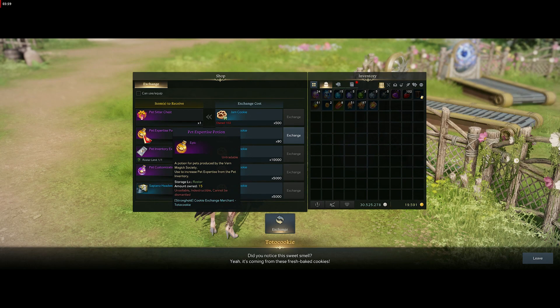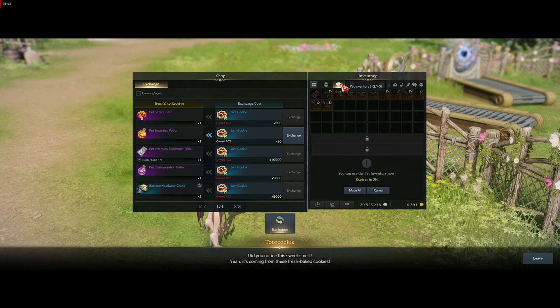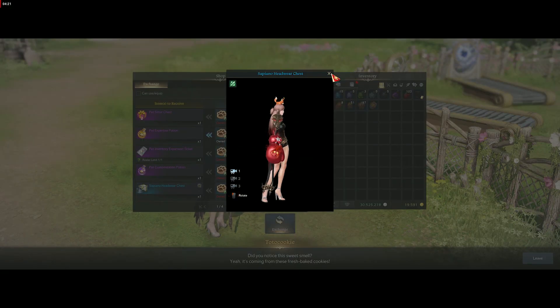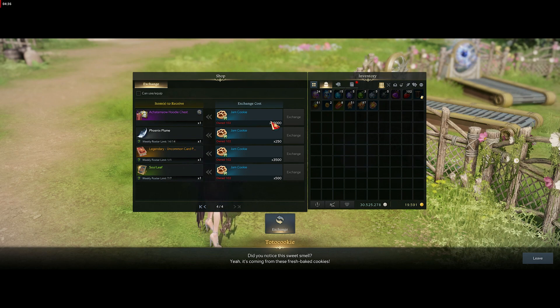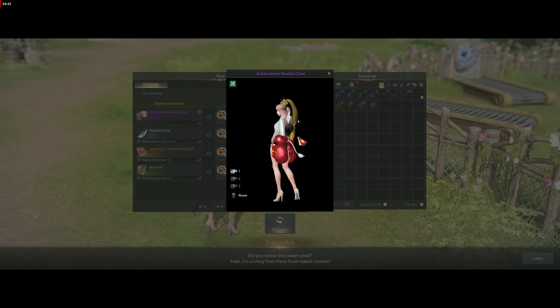There's a potion that increases the expertise of your pets from the pet inventory. Over there we have pet inventory expansion slots — you can increase these, but it has to be a legendary pet, and you need to buy this with 10,000 jam cookies. A lot of you are probably going to buy some of the cosmetics instead — there are hats, and the one I like most is a little mask with ears. Apparently all the Soulfists use that. There's also a little jacket with wings and a little tail, which is dyeable — that's probably what most people will go after.